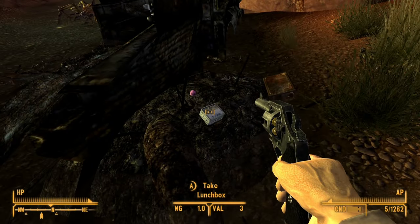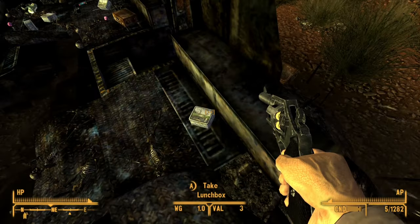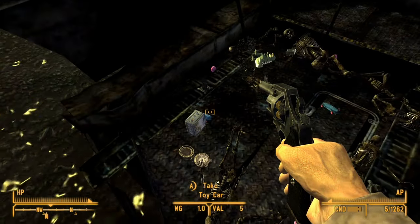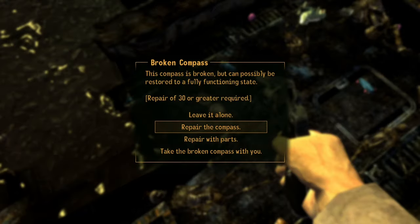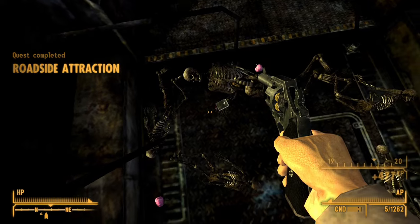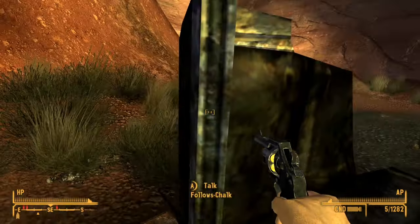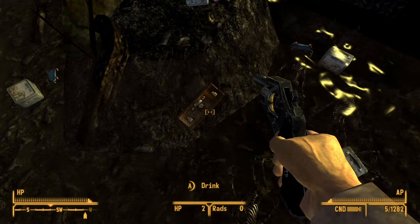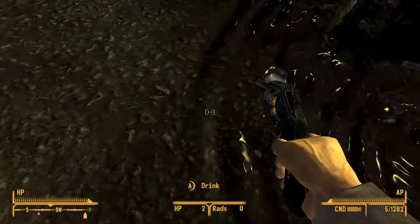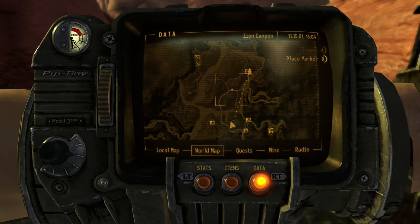Hey, dino toy. Why am I picking up lunchboxes? I can repair that. Take compass sensor module — that might have been the part I could repair that broken compass with, if I didn't have the repair skill. But I do. Is that another suitcase? Empty. I'm just gonna pick up all the lunchboxes — why not? Okay, where else do I have to go?